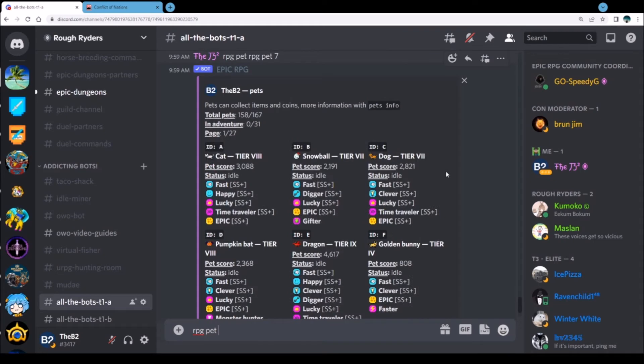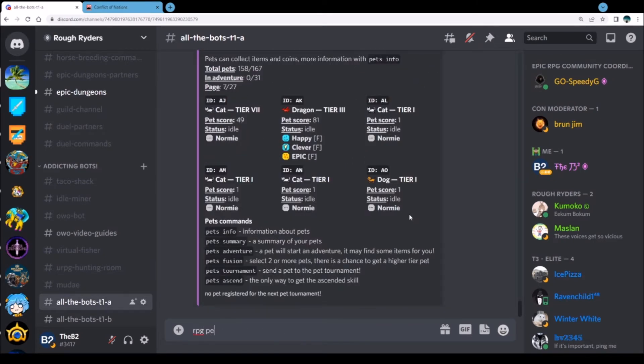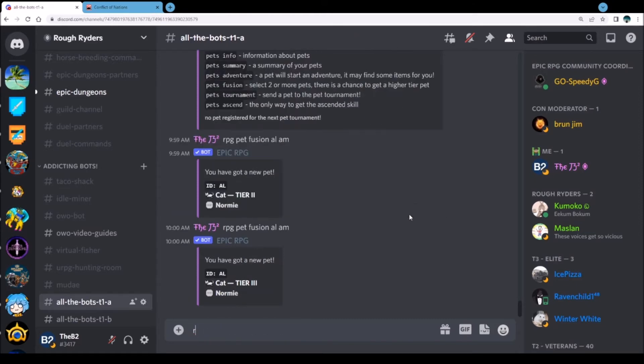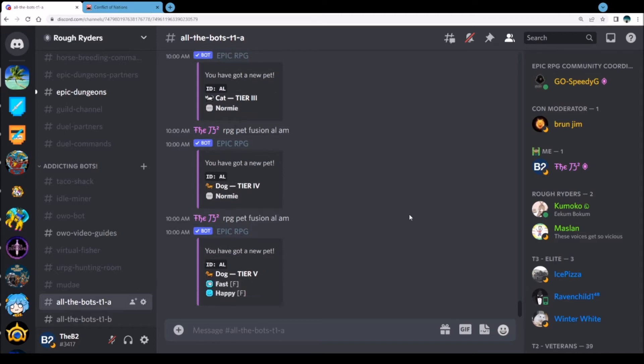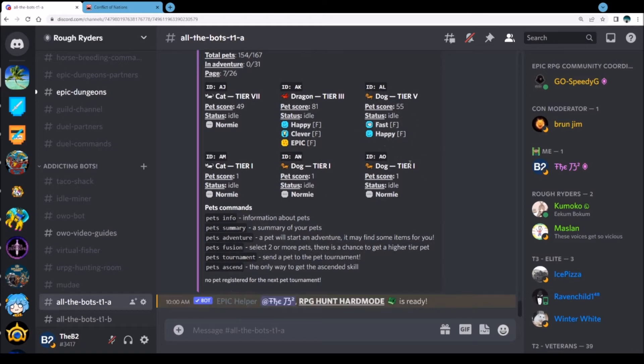We're on pet seven — RPG pet fusion AL AM, and then again AL AM. You can see that even on a five, there it goes. Sorry, that's my phone you guys hear buzzing in the background — my family's on a group text. Alright, we've got some stats on here; I don't really care about those, I need to just keep going.